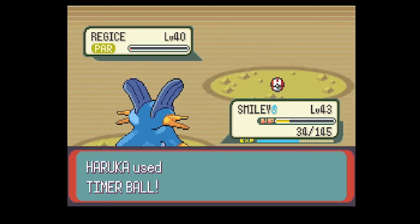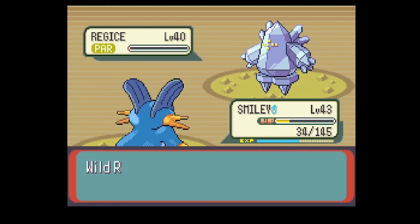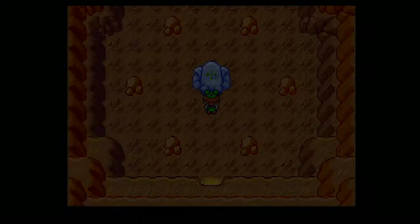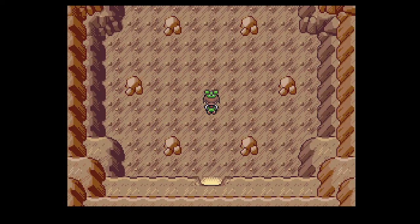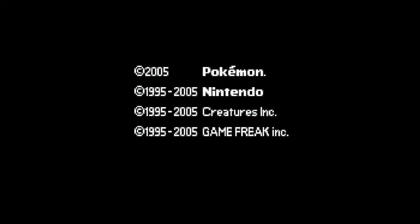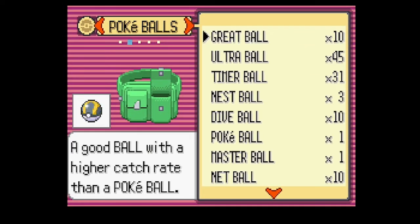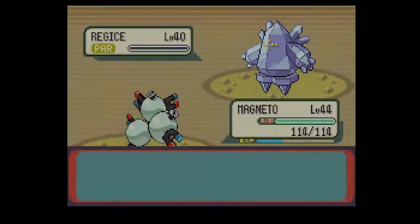Too bad I can't heal it — if you have Pain Split you can. No dice there, and I think that's it. Oh yeah, something funny: I believe if you defeat it they fly away or something — that's kind of hilarious. Let's reset. I'll meet you when I actually weaken Regice again. Now Regice is weakened — I used Electabuzz on Magneto this time, so you can stare at Magneto's backside for this. Let's go back to the story.